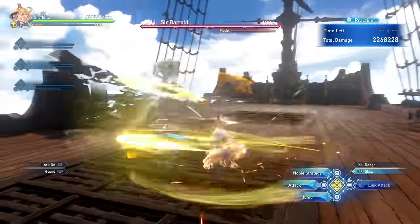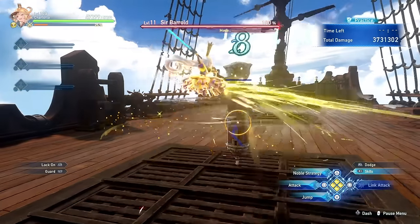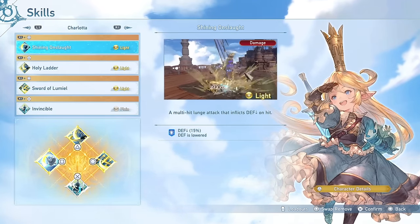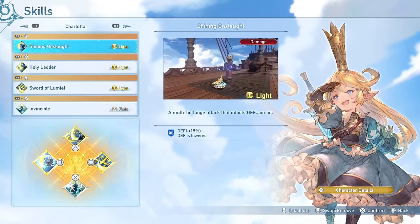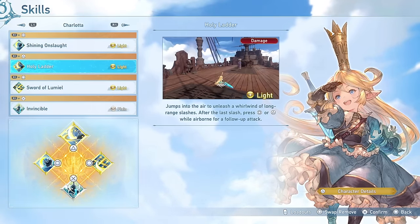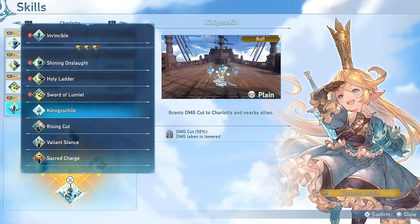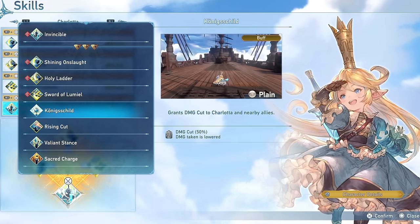I personally don't like Rising Cut a whole lot because Charlotte already has a way to parry incoming attacks, and I also think she already has a lot of defensive utility skills so she doesn't need to worry about that as much. So my preferred skill loadout for Charlotte is: Shining Onslaught as a gap closer while also getting defense down, Sword of Lumiel for a lot of damage, Holy Ladder mostly for entering Noble Stance more easily while still having a ranged projectile, and finally either Invincible or, if playing in multiplayer, Conic Shield to provide a 50% damage cut to allies.